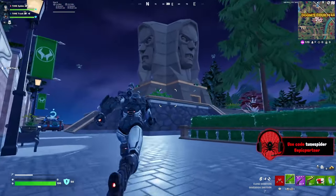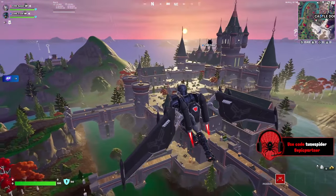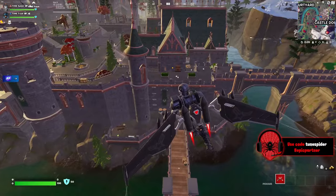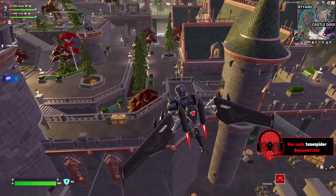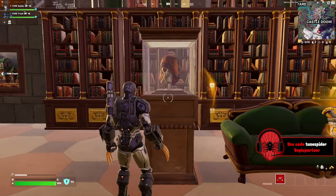Classy Courts got a makeover this season and is now called Doom's Courtyard. The main building at this location didn't change much, but I am a little sad that the courts are gone. The biggest map change is Doom's Castle — I love having a huge castle on the map, and because of this new location a lot of the snow in this area has melted.